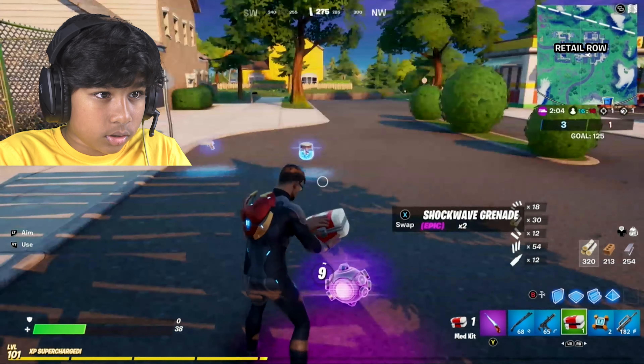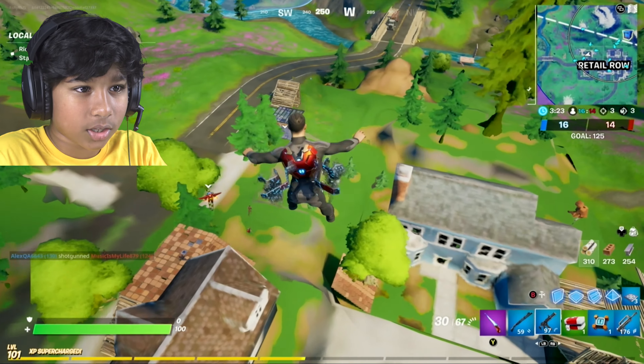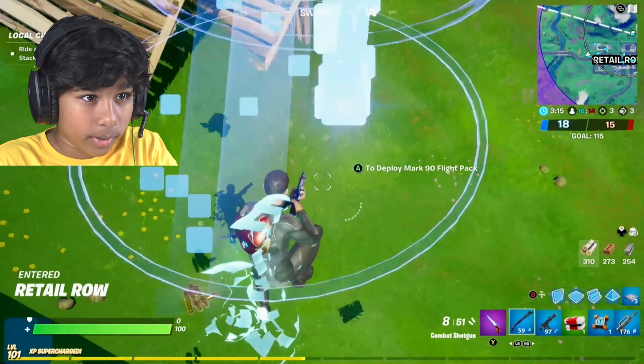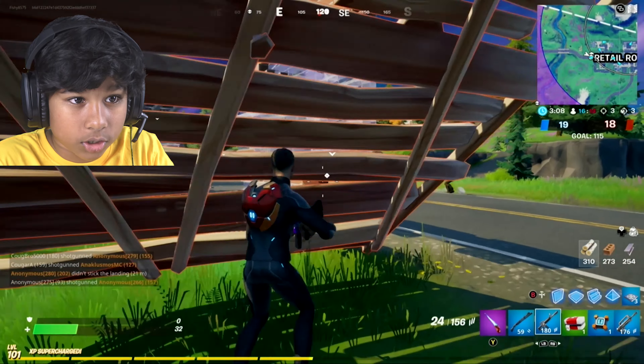I'm pretty low on health, so I need to get a little more health. There's a chest in here — there might be health in the chest. I hear a chest. Oh my, there's a medkit! No one healing me for eight seconds, so... Oh no! The moment I was healing — blast bait! I left my shockwaves. Now they're going to be super good. Well, on the bright side, I have a hundred health now, but still.